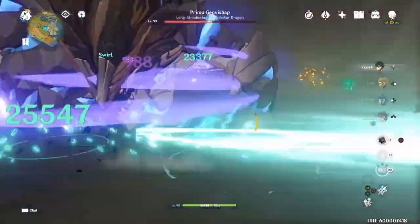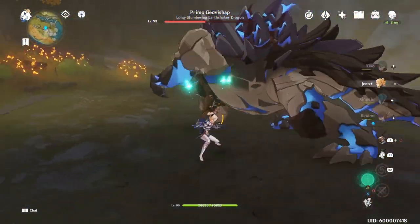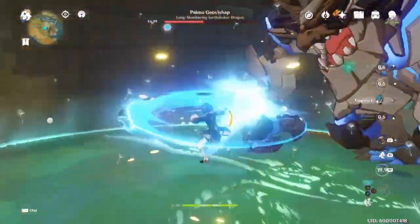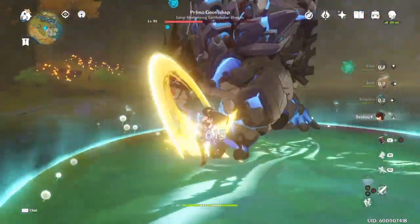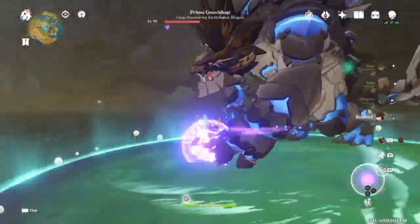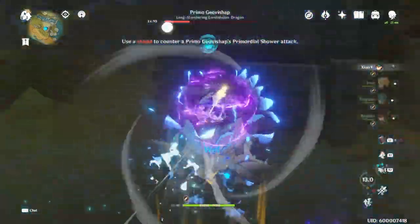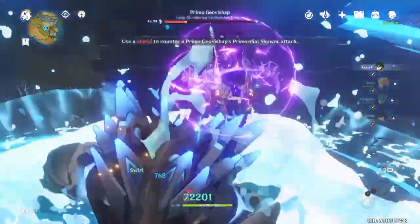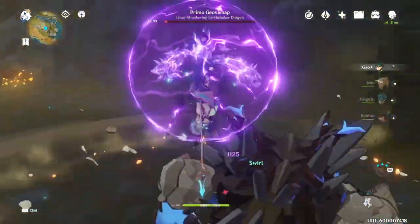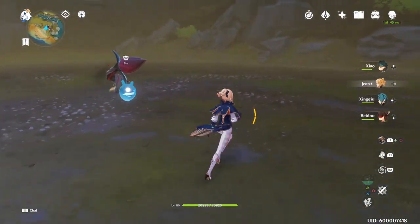There we go. We do that so we can trigger the parry — this is why we use Jean. We pop this, we do this, we parry, parry again. That should be enough for ult. Whenever people ask why I use Beidou support, that's why. We have a shield up so I wasn't worried about it. I'm jumping high on purpose here so I can get the high plunge damage instead of just going for really fast rotations. And that's the Primo Geo Bishop done.